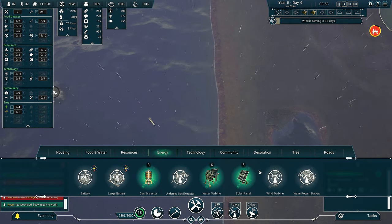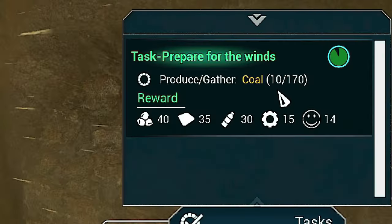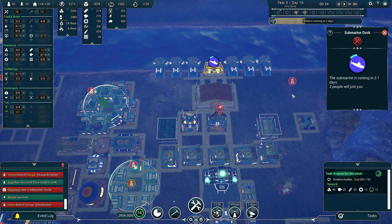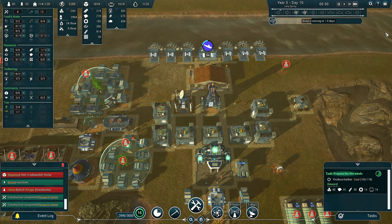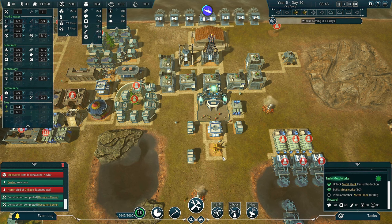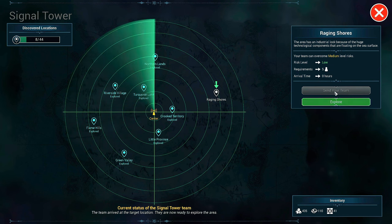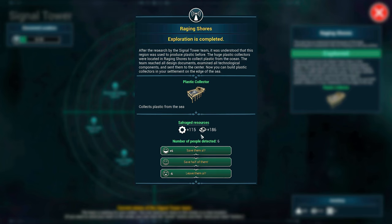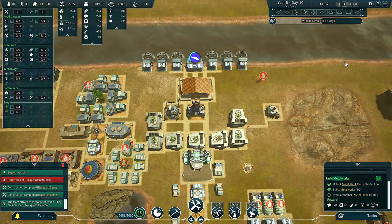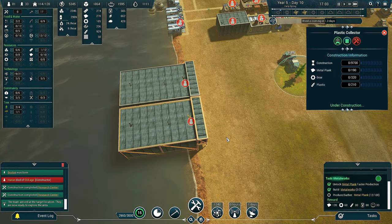Signal tower people have one more day left — I hope this is the plastic collector. This will be awesome once we get that; we'll be laughing — we can just place them all down here. Same when we find the wave power station; we can build quite a few down here. Oh, we've got a wind turbine from the signal tower. We need 10 bits of coal out of 170. Someone's died of old age unfortunately. We are getting three people in. The submarine research center is complete — I'm whacking three more people in there, so that's another 10 research points. I've got a brand new task: metal plank production — produce and gather 100 metal planks.